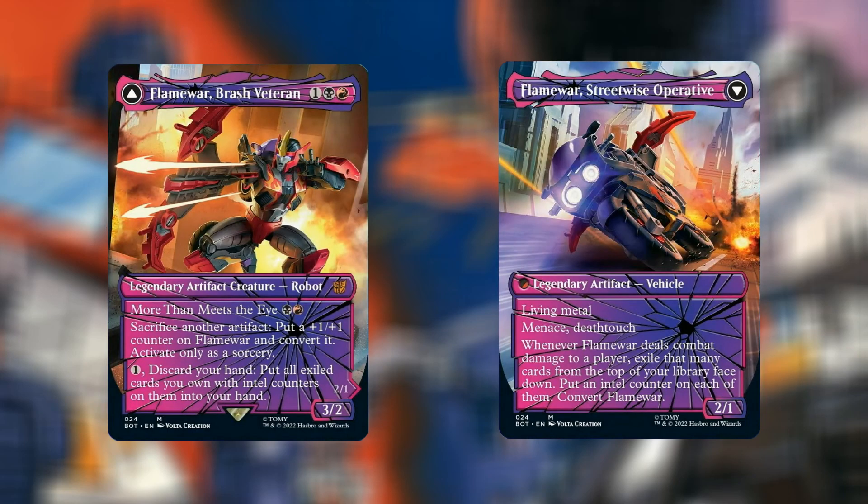At number 6 we have Flame War, Brash Veteran — Shattered Glass version, currently going for $7.54. For 3 mana — 1 black and a red — we have a Legendary Artifact Creature Robot, 3/2. More Than Meets the Eye for a black and a red. Sacrifice another artifact: put a +1/+1 counter on Flame War and convert it — activate only as a Sorcery. For 1 mana, you can discard your hand and put all exiled cards you own with Intel counters on them into your hand. This turns into Flame War, Streetwise Operative — a vehicle with Living Metal, 2/1, with Menace and Deathtouch. Whenever Flame War deals combat damage to a player, exile that many cards from the top of your library face down, put an Intel counter on each of them, and convert Flame War.